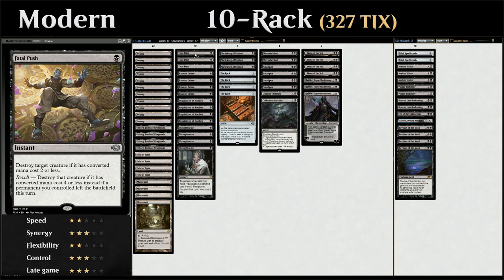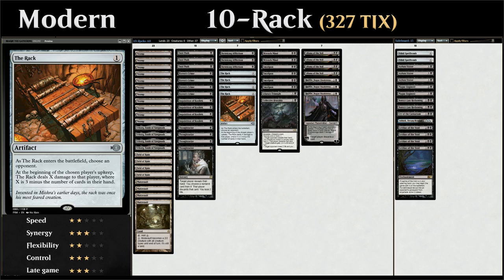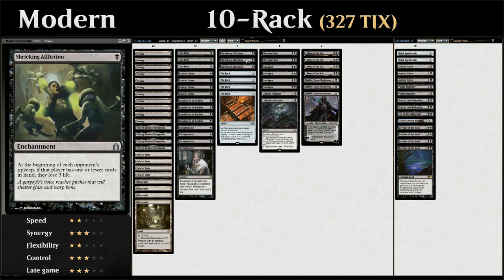We have 4 copies of The Rack — we choose our opponent as it enters the battlefield, and then on their upkeep The Rack deals X damage where X is 3 minus the number of cards in the opponent's hand. So if they have 0 cards, The Rack deals 3 damage; 1 card, 2 damage; 2 cards, 1 damage. Very similar is Shrieking Affliction, which makes them lose 3 life on their upkeep if they have 1 or fewer cards in hand — slightly more damage if they're holding 1 card, but no damage if they're holding 2.